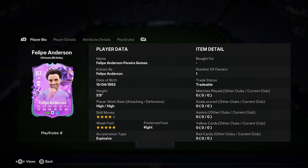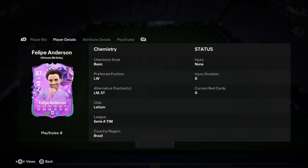Felipe Anderson is 5'9", high work rate, 4-star, 5-star, right foot, explosive. He can play left wing, left mid, or striker. But to be honest, he doesn't look like a striker because he's got 84 shooting. We'll have a look at that later and maybe that'll change.